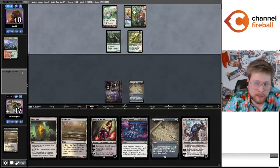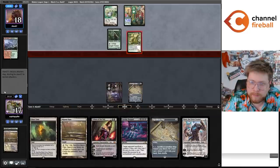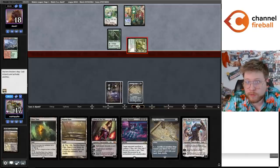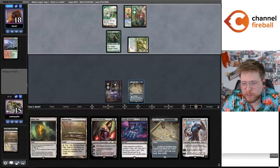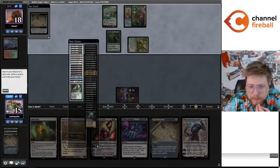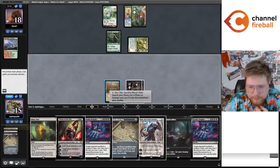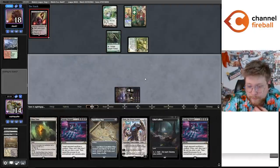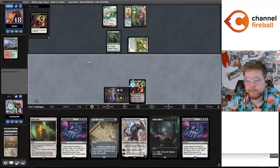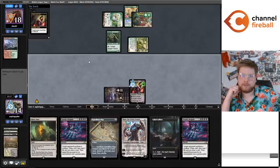They're going to use their Arbor Elf for mana, which is maybe not good news. But they just have Collected Company — so let me get Cabal Coffers. Maybe Urborg was still better actually. I'm going to Edict them here and we'll see how good their Collected Company is — I'm assuming they cast it in response. Oh, they sacked Horizon Canopy to draw a card — they don't even have Collected Company. That's so sad. The old actual Bluff Collected Company — I respect it. Hoping they attack Liliana.